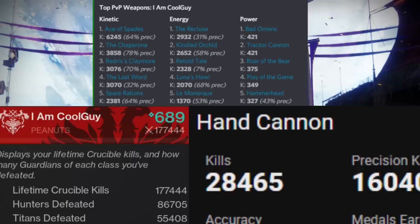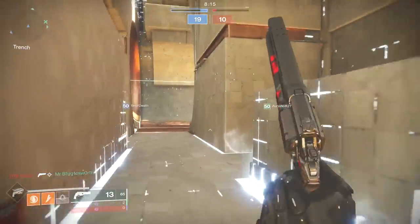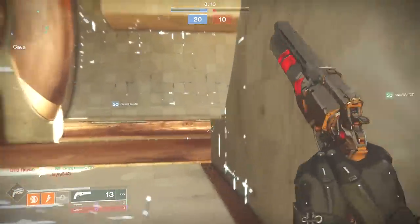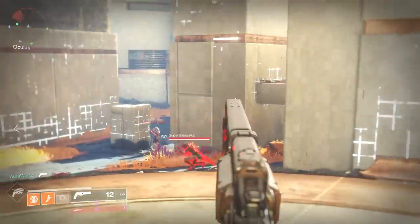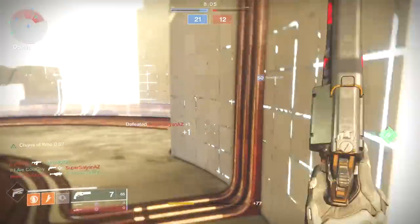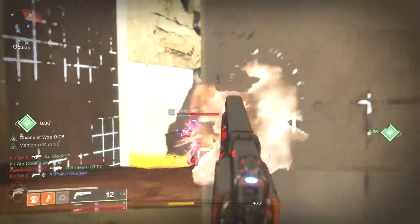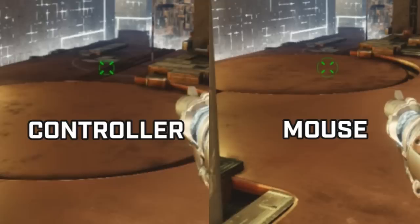It's no secret console plays different than PC. With a controller you get aim assist, and since you get aim assist you get a lot more bloom. With a mouse you're more precise, you don't get that kind of aim assist, and you get less bloom. PC recoil is a lot less as well — there is recoil on PC, but not as severe as console. Since I do have a PC now, I have a controller and a mouse plugged in currently.